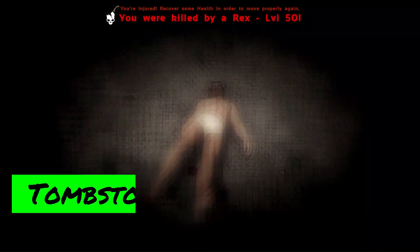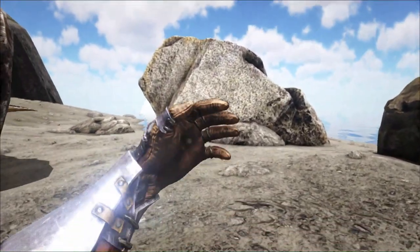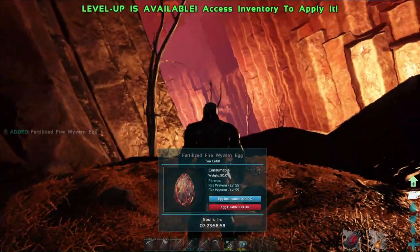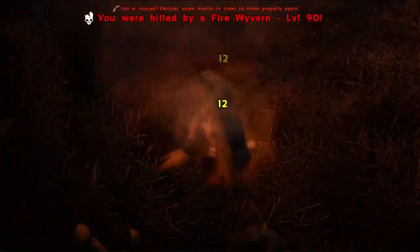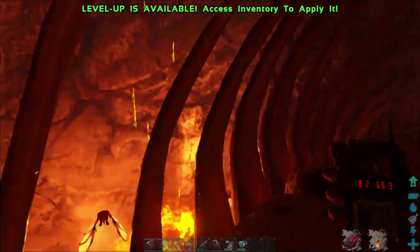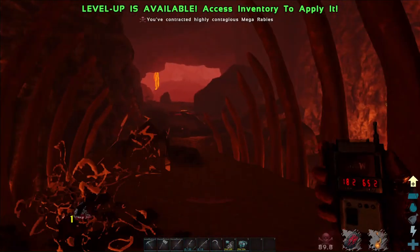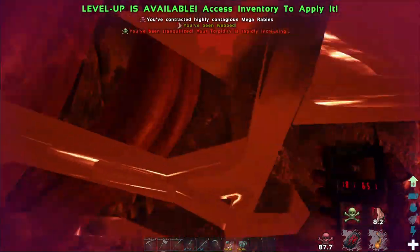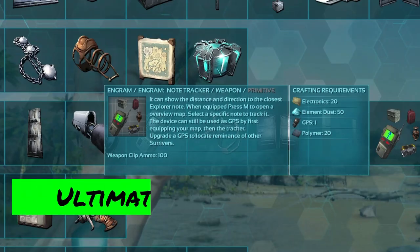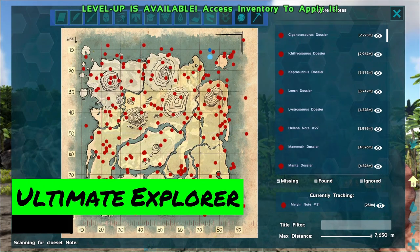The Tombstone mod works similar to the Fjordur mod, but instead of retrieving your items from a bag, you actually keep them in your inventory when you wake up. So whether you're trying to be cheeky stealing some eggs, going on a way too risky loot run, or just having plain bad luck, you will never lose out on a single item in your inventory.